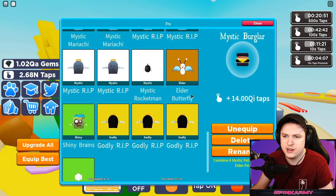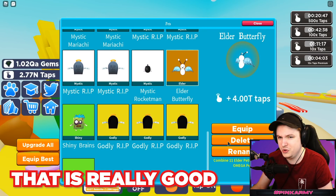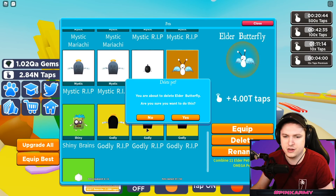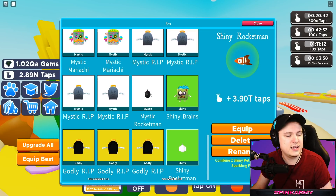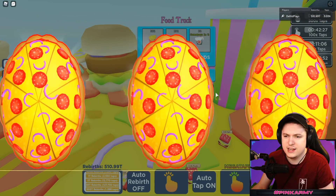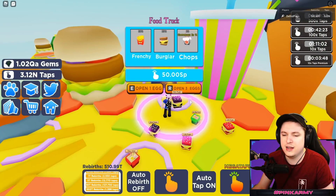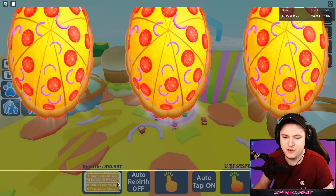If you check over here, it's 4 trillion taps, so that's really, really good for a free pet. You also get 150k gems, 5,000 taps, and another 200 gems. So those are all the codes — really nice. Maybe I missed the butterfly in the last episode, but I think there are just some very nice ones there.